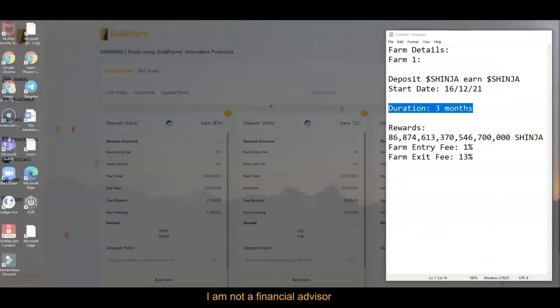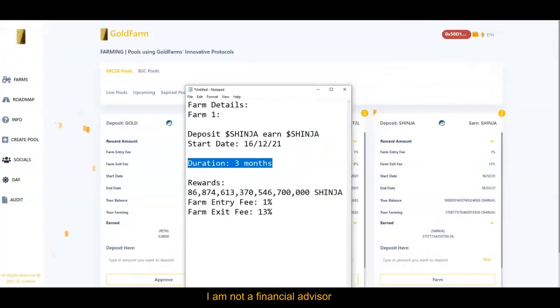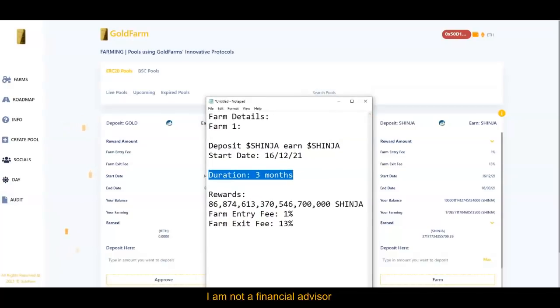From here, I bring this up just to make sure everything is correct. The first thing you want to do is connect your wallet. I'm using the MetaMask wallet and making sure my ERC20 pools and Ethereum are matching. Make sure you don't use BSC pools because Sheninja is not on BSC.